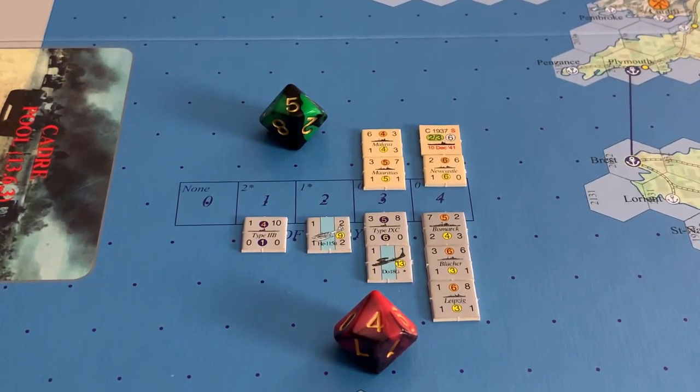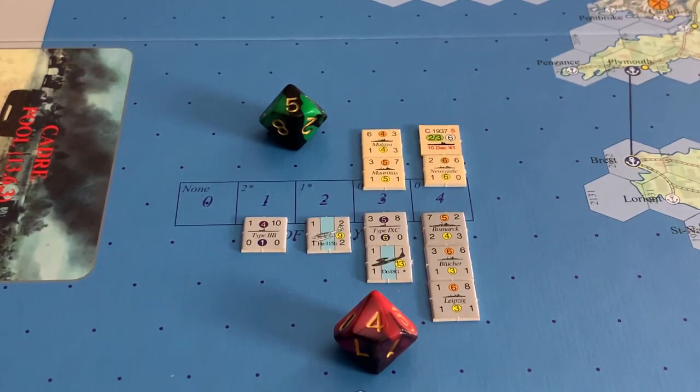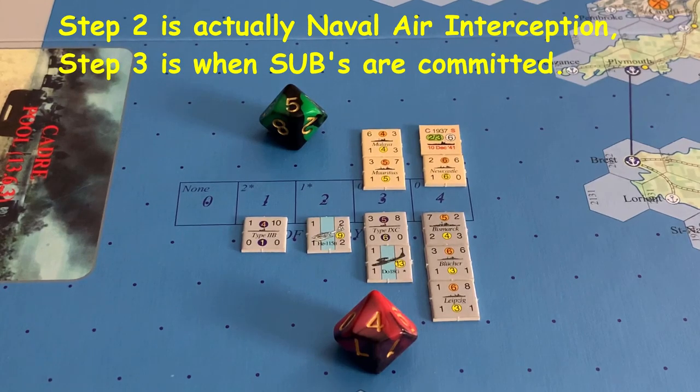When it comes to determining the type of combat, you have three choices: it could be a naval air combat, a surface combat, or a submarine combat. The side that has surprise points to spend — if they have at least four surprise points — can simply spend those four surprise points and make the choice of what type of combat it will be. They can even choose a type of combat that will result in no actual fighting, in which case you would go right back to step two where sides decide whether to commit their subs and then make search rolls again. If neither side has four surprise points to spend, or they decide not to spend them, there's a priority list that you go down to determine the combat type.